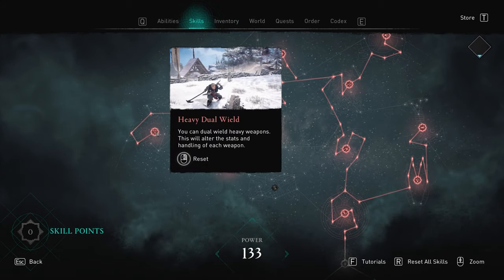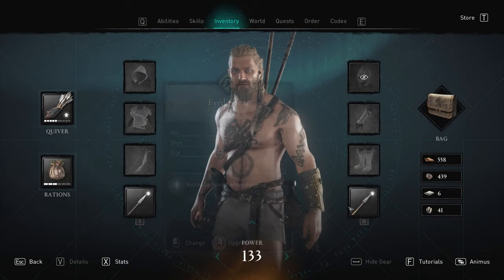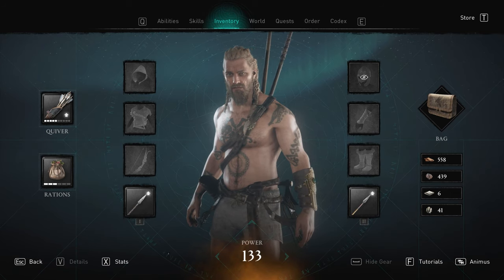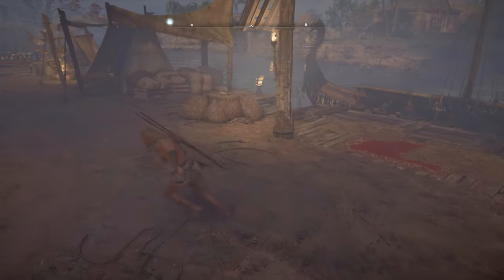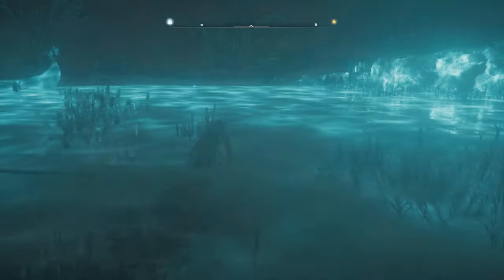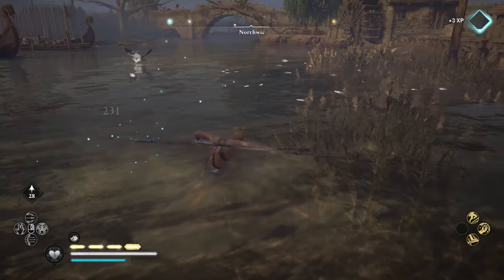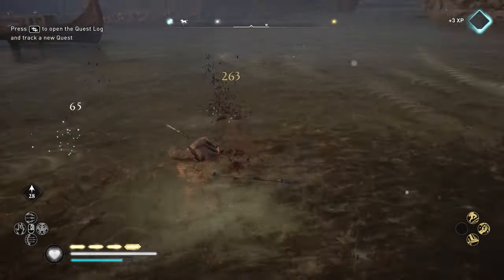I recommend you go all the way to the top of the skill tree so you can do heavy dual wield. In that case you take all your clothes off and just have two spears, as they have a long reach and also spin around so you can kill a couple of fish in one hit. Taking off all your clothes also gives you a bit more stamina.